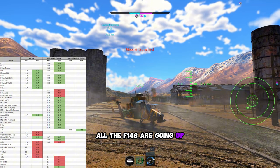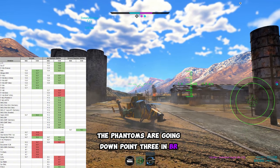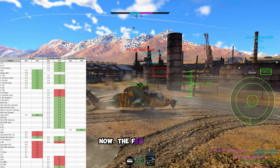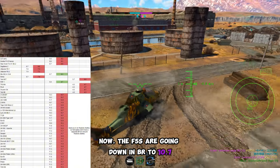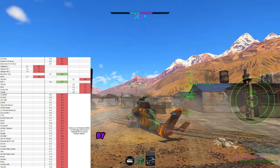Additionally, all the F-14s are going up by 0.3 or 0.4 in BR. The Phantoms are going down 0.3 in BR along with the MiG-21. The Saab 35XS is going down to 11.0. The F-5s are going down in BR to 10.7. A lot of the Chinese and Russian strike aircraft are actually going up in BR by about 0.4.